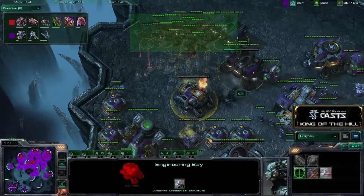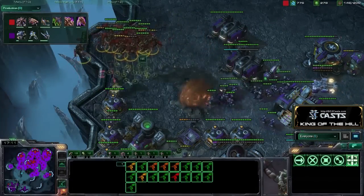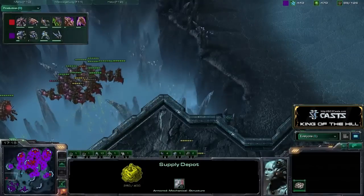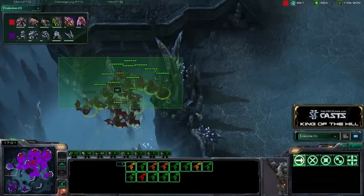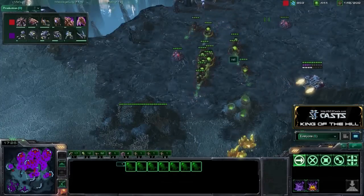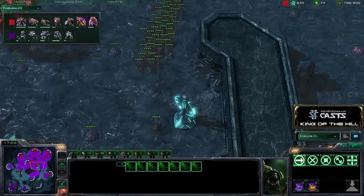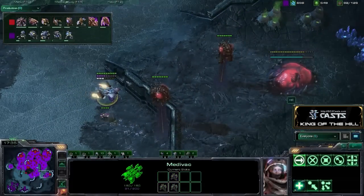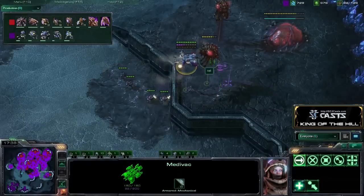Wow, that turret gets picked off so fast. There are 17 Mutas here — picks off a couple SCVs, picks off a turret, and he looks like he only lost one Mutalisk there. Meanwhile his ground army is running all over the place. QXC's Medivacs are flying all over the place, landing a few to try to pick off an Overlord, but the Overlord gets out just in time. And these Marines are dead meat.